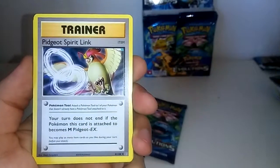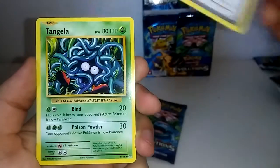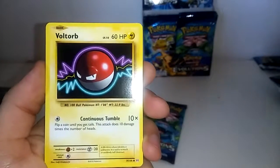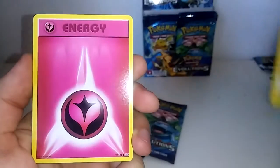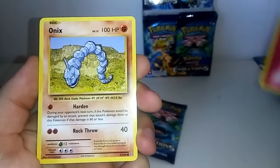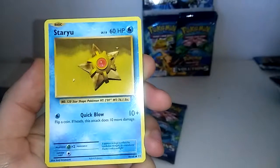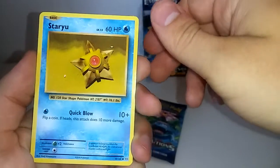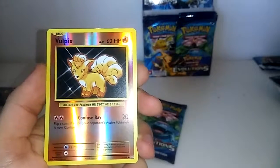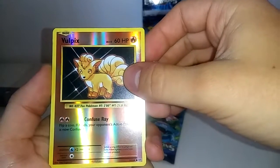This pack starts off with an Energy Retrieval, Kakuna, Pidgeot Spirit Link, Tangela, Voltorb, oh — Fairy Type Energy, Onix, a Staryu, and the reverse is a Vulpix — just a common.